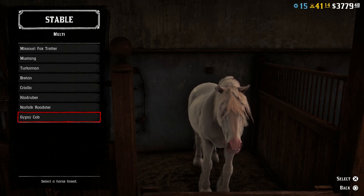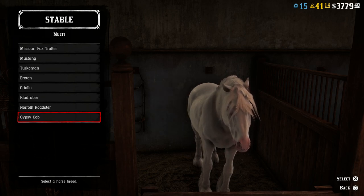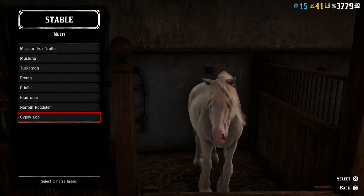What is going on guys? Grave here. Welcome back to Red Dead Redemption 2. Today I'd like to talk about one of the new horses that has been added with the Naturalist role in Red Dead Online, and that is the Gypsy Cob.